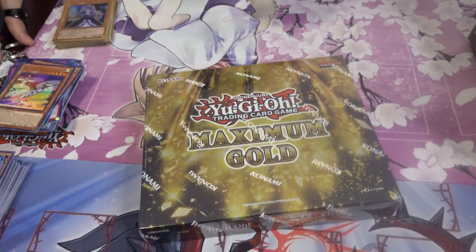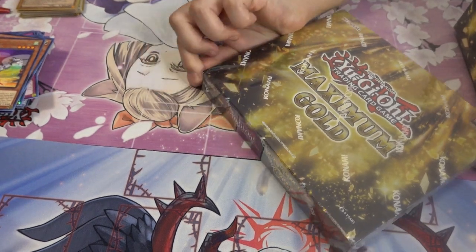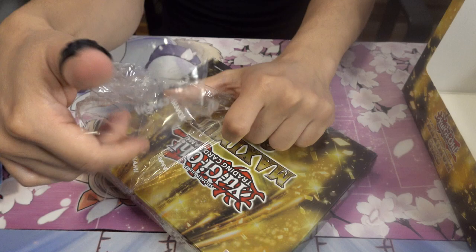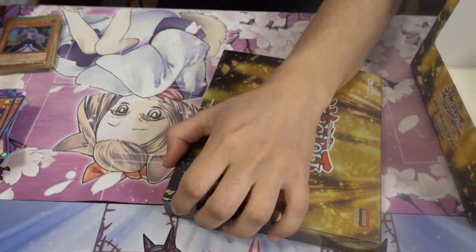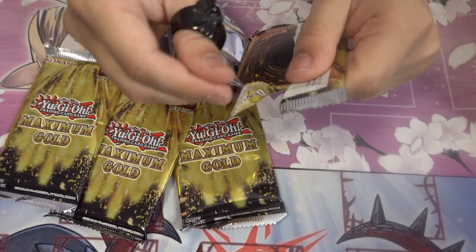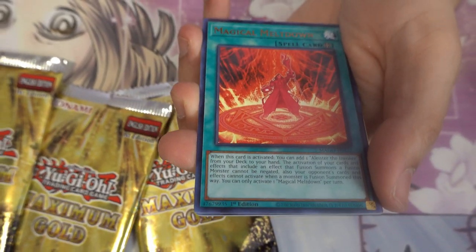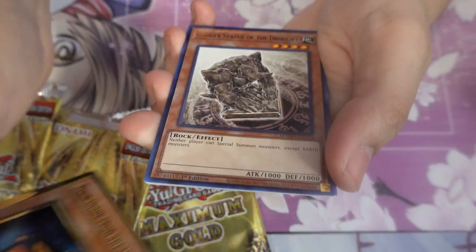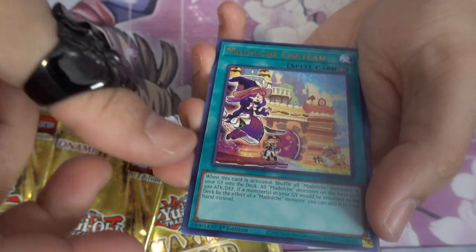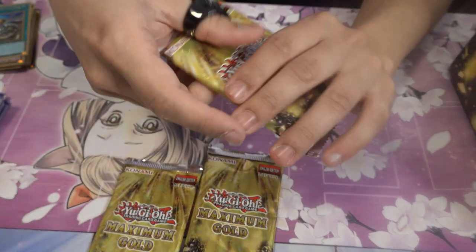Box number four — no Ash Blossoms yet. Last time I did a case I pulled three Ash Blossoms, two from the same box. First pack of box four: Trade-In, Magical Meltdown, Tour Guide from the Underworld — she's been strongly devalued now — Barrier Statue of the Drought, Madolche Chateau, ROTA, and Tour Bus. Not a great pack right off the bat.